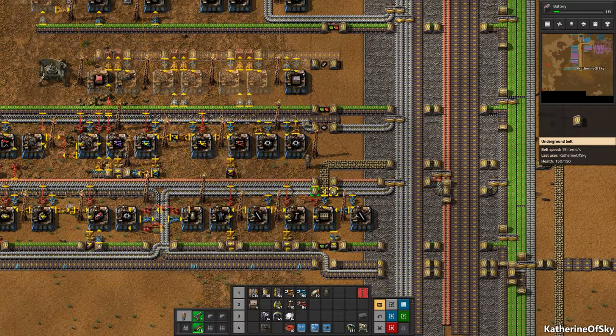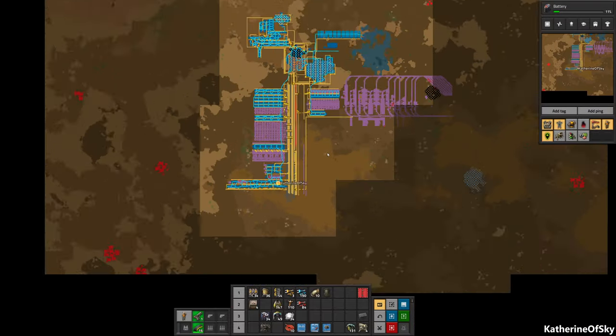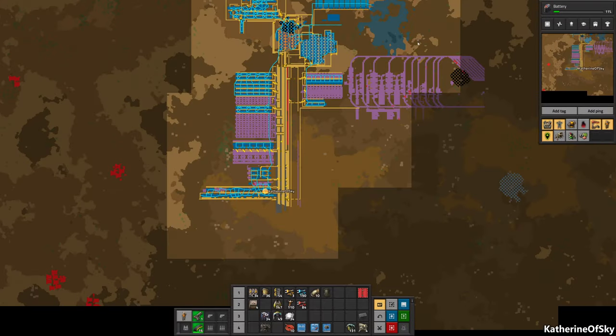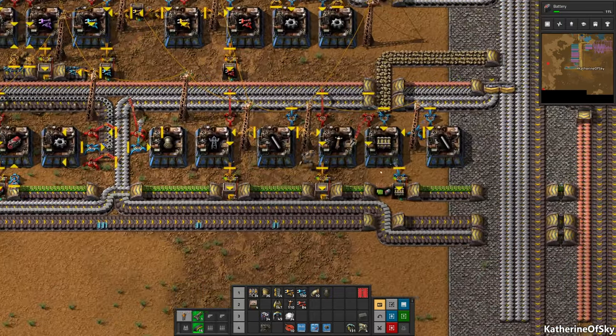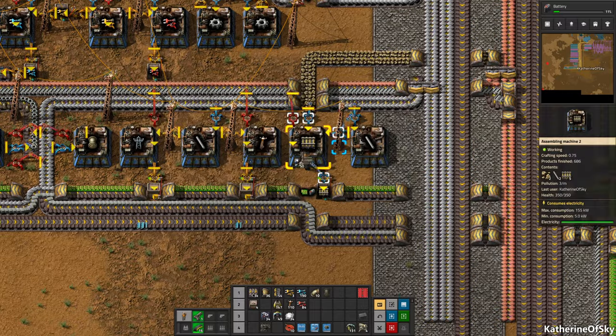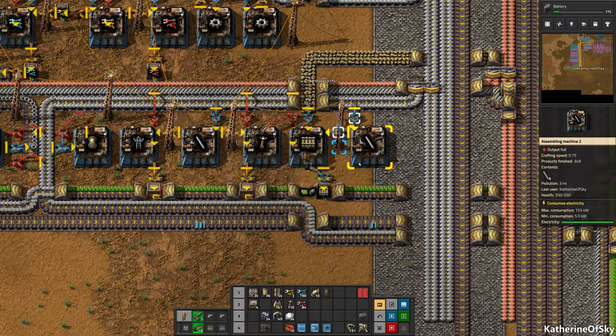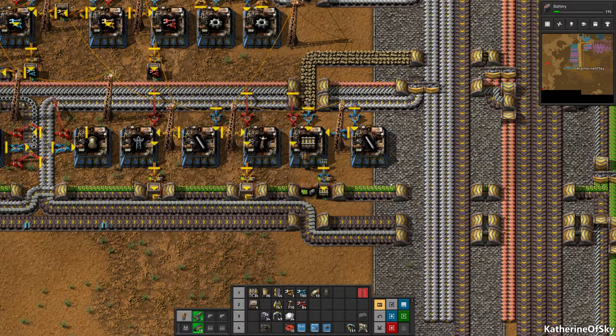So what we have now is we have a mall, and it's great. We were going to get started in building our train track outposts - basically our base station. Oh, we have so much stone here. Why do we have all this stone? I don't really know why we have all that stone.